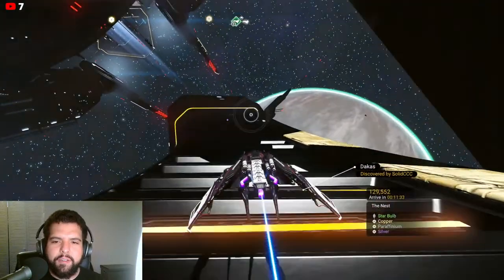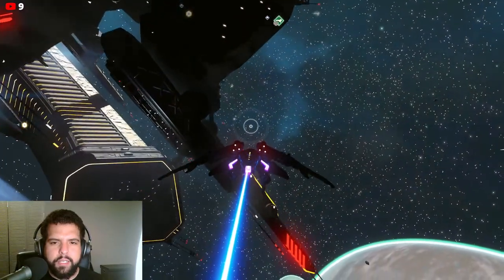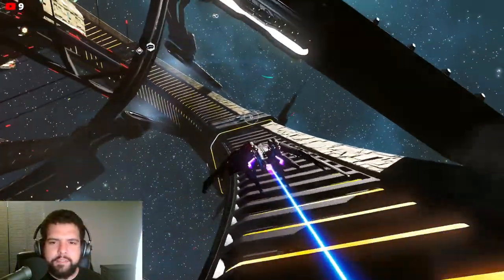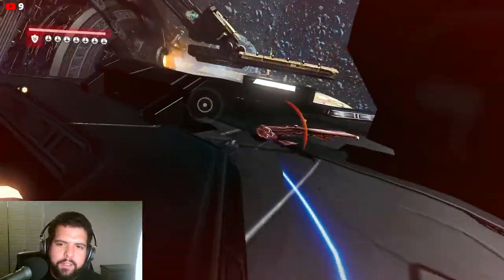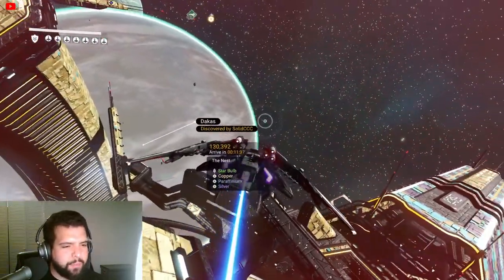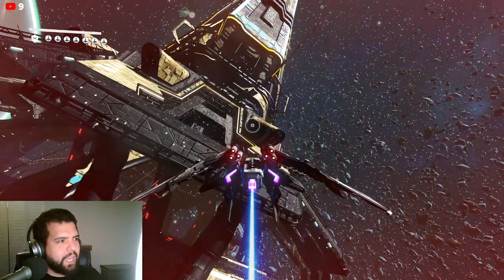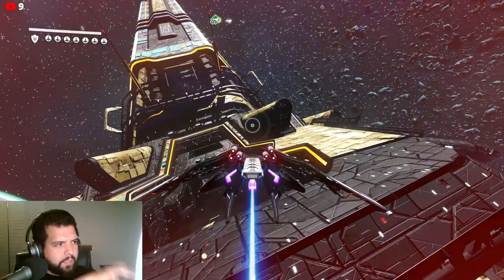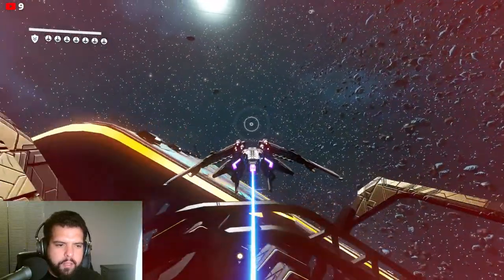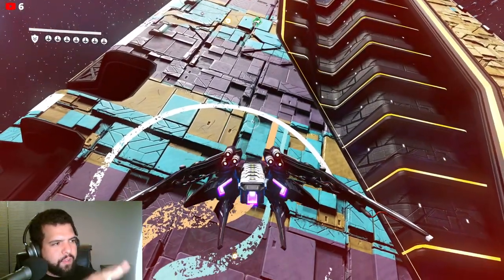Look at the detail, the fidelity on this - this is wild. Let me not accidentally go inside. This looks like that one command ship from Phantom Menace. It is a massive space station - look at this. The amount of intricacy, and they're procedurally generated so you're not going to find this exact one on the next system. Each one has a different shape and different additional modules put on top of it. Look at that paint job, look at the metal plating on it at this scale.